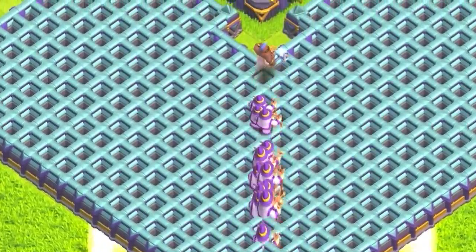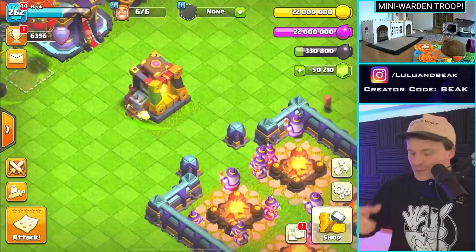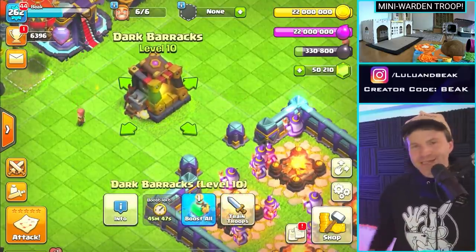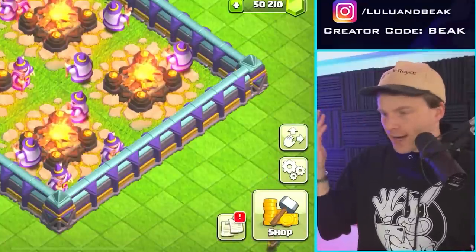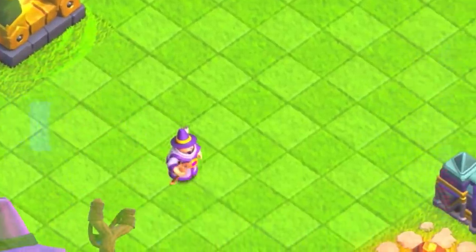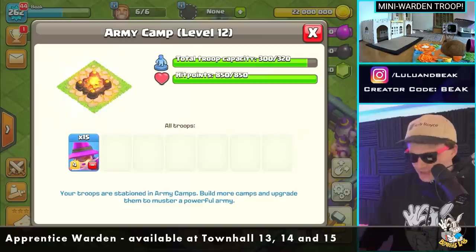Hey guys, what's going on? Welcome back to the show, it's Beaker's Lab, the gang is back. You know from day one of this update we had a new dark barracks, which means we had a new dark troop of course. Have you ever wanted a miniature hero? Too bad, because you got it. Welcome officially to Clash - the Apprentice Warden. They're a support troop just like the Warden.